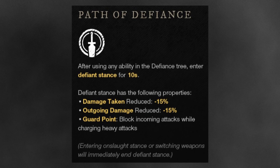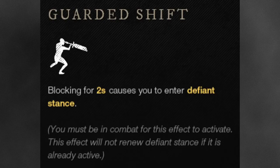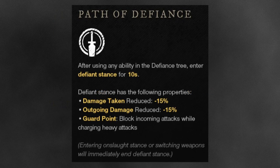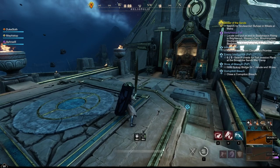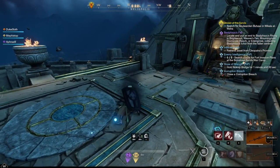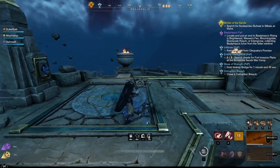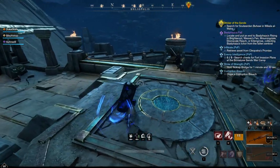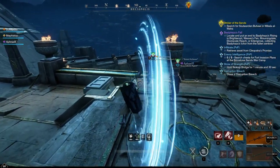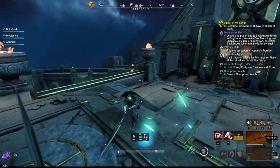Any of the Defiance abilities, or blocking for two seconds if you have Guarded Shift, will make you enter Defiance Stance. This reduces the damage you take and deal by 15%, and gives you the Guard Point perk, which provides a temporary block in front of you while charging heavy attacks. This can sometimes be a bit of a downside as well, because you end up running out of stamina if you're getting attacked by multiple targets. The block is also not active for the entire attack duration, so it's not quite as powerful as it sounds.